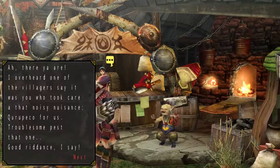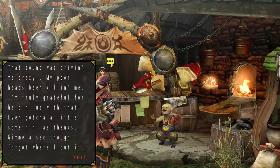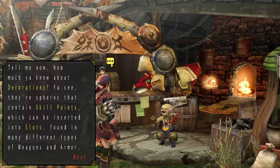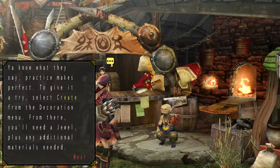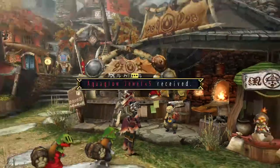We took care of the noisy Kurobeko. Now we have access to Aqua Glow Jewels. Basically, right after the second Star Village quests are completed, you are now able to access the ability to create jewels, or decorations, whatever you call them.